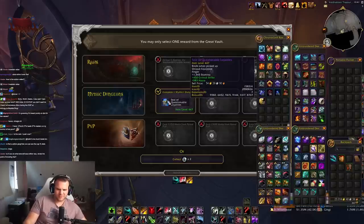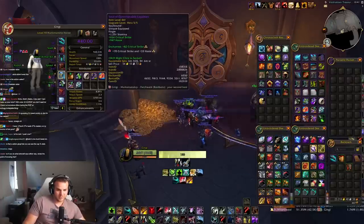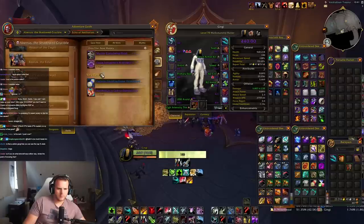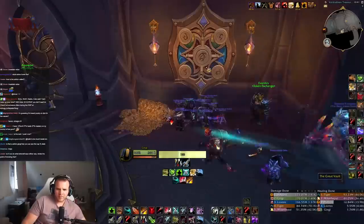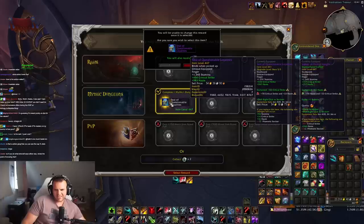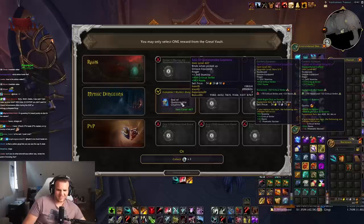The ring is really good though, to be fair. The other alternative is two aspect tokens, which is kind of useless as well. I will just take this ring — eventually I can just socket it or something, but it's also kind of useless. I don't know, this vault sucked.